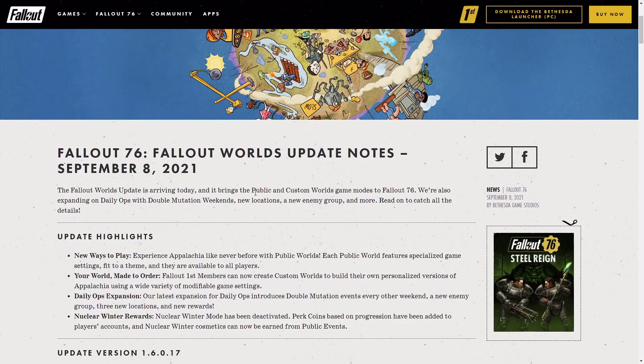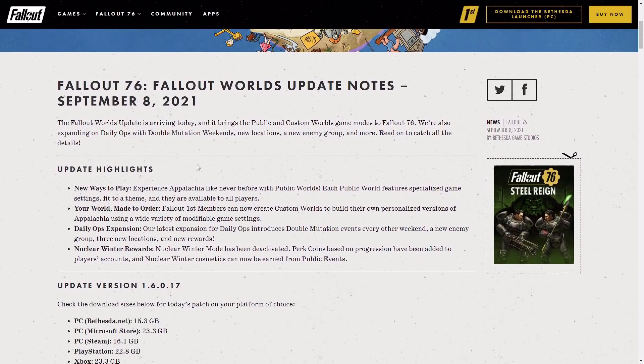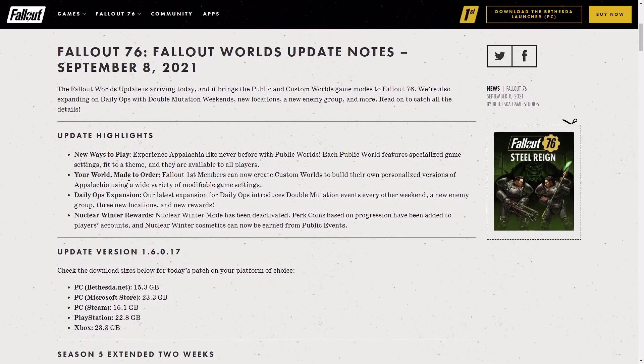Here we are — the Fallout Worlds update patch notes. So it is the update highlights: new ways to play. Experience Appalachia like never before with public worlds. Each public world features a specialised game setting fit to theme and they are available to all players. So there's public worlds and custom worlds if you missed my previous videos.